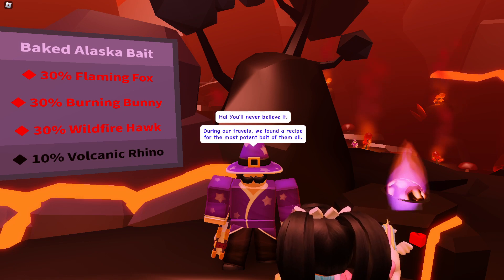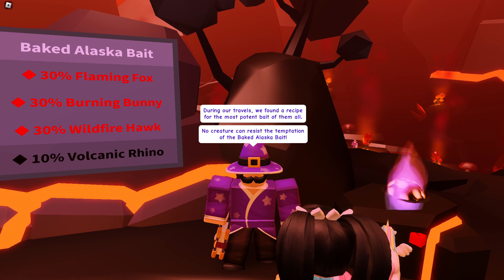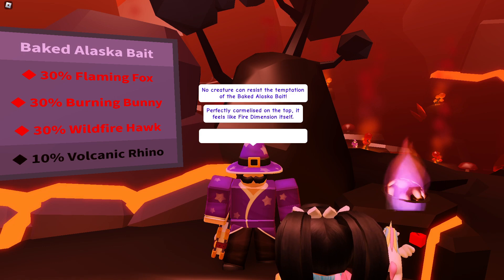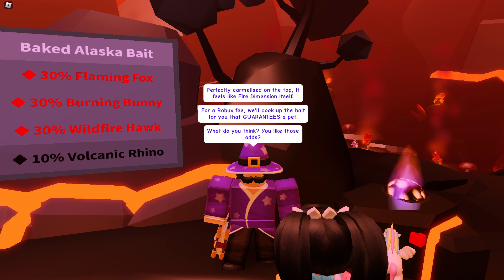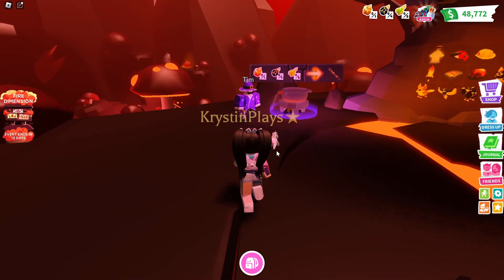You'll never believe it. During our travels, we found a recipe for the most potent bait of all. No creature can resist the temptation of the Baked Alaska Bite — perfectly caramelized on the top. It feels like the Fire Dimension itself. For a Robux fee, we'll cook up the bait and that will guarantee you a pet.